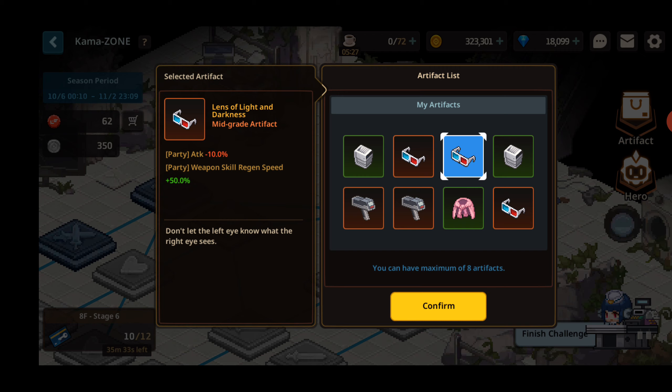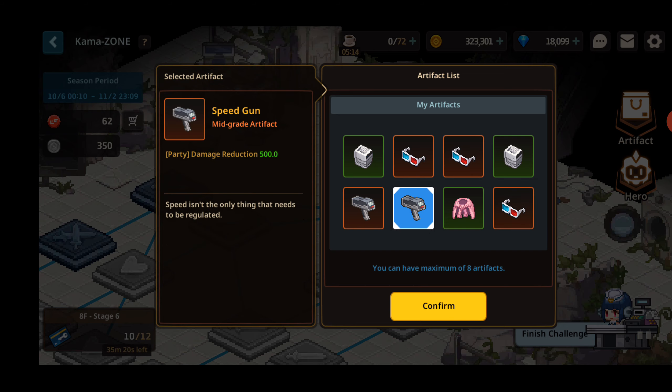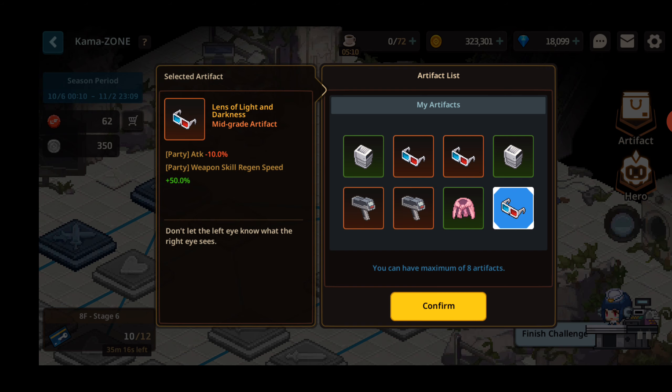Obviously, you'd think that if I had 2 of them, I'd have 100%, and maybe I could spam the weapon skill all the time. I'm not 100% certain on that, but it's only a mid-grade artifact, so I can probably replace it later and test things out. I used to have 3 of these, and then I replaced one with the lens to switch it.